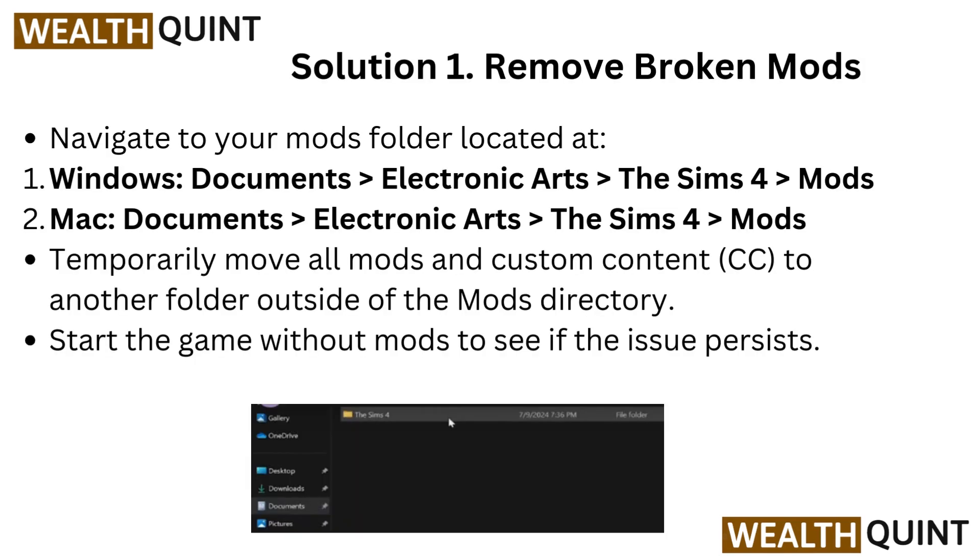Solution 1: Remove broken mods. Navigate to your mods folder located at Windows > Documents > Electronic Arts > The Sims 4 > Mods. On Mac: Documents > Electronic Arts > The Sims 4 > Mods. Temporarily move all mod and custom content (CC) to another folder outside of the mod directory. Start the game without mods to see if the issue persists.